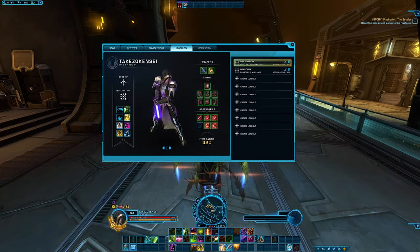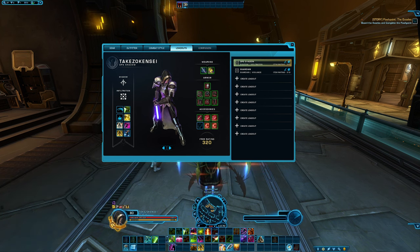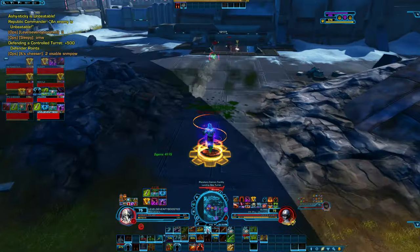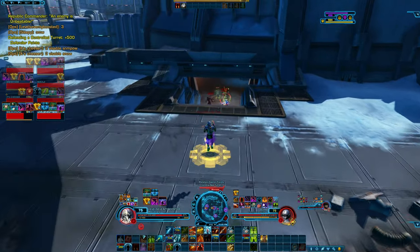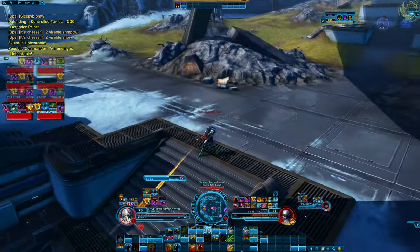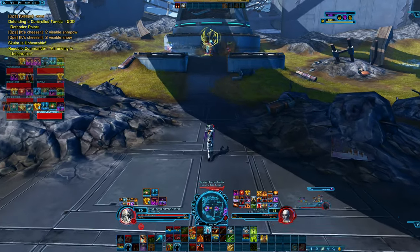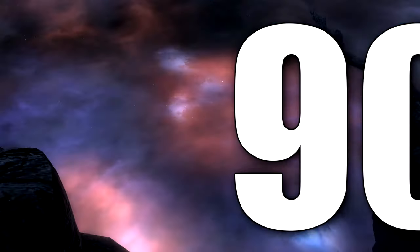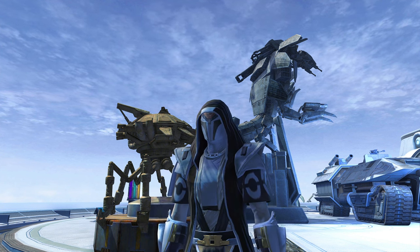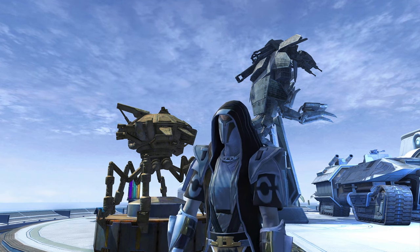Did you know that your loadout will also save the location of all the abilities on your quickbar? Make sure you keep this in mind when making new loadouts. When you hit max level, some of the easier content will bolster your stats when you enter it — things like regular warzones, story mode flashpoints, veteran mode flashpoints, and especially story mode operations will have the game bolstering your stats to be competitive for that content. If you're wondering how to set the difficulty of an operation, you simply need to be within an operations group, right click your portrait frame, hover over the options and set the difficulty as appropriate.